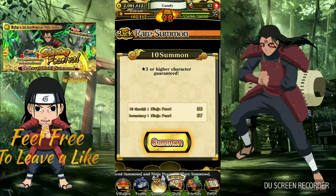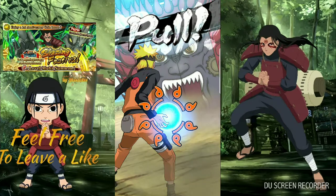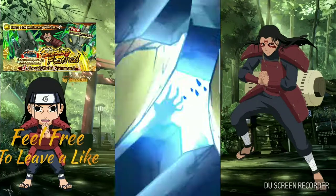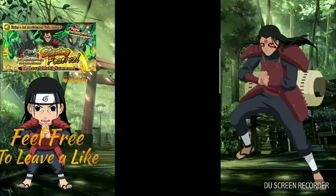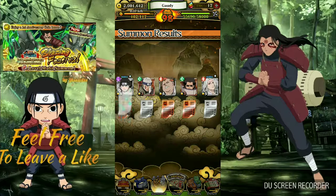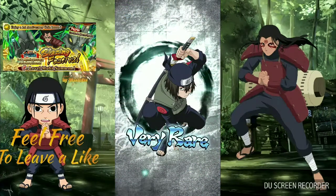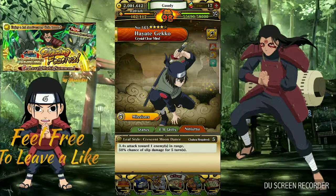Alright, let's try this 50-stone summon. So we got a dupe for Gaara — that's going to be awesome. Come on, Sasuke! Oh, that's some trash right there. They played me. Oh my god, every single one of these is garbage. What does this dude do? Yeah, garbage.